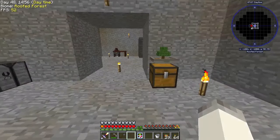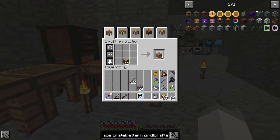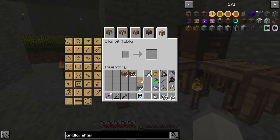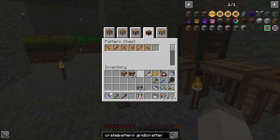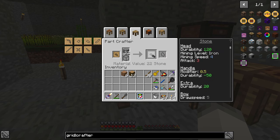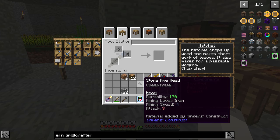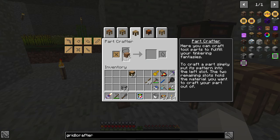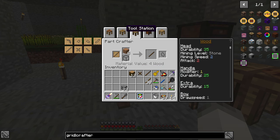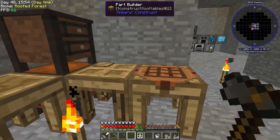I want to make a new one - let's see, stencil table. We don't have any stencils, so let's grab some wood. We are currently making jungle trees because of cocoa beans. Blank patterns - I want an axe head, a hatchet head basically. Pattern chest, part builder, we're gonna make stone. We need a tool rod and binding, so we'll just use wood for the rest. There is a stone hatchet - we should be good to go.